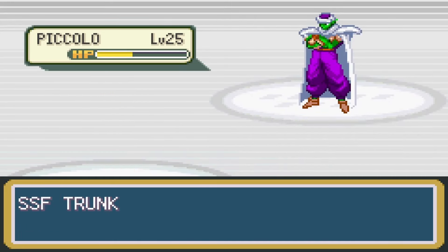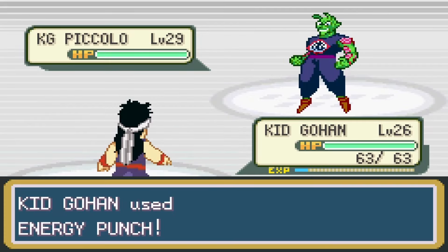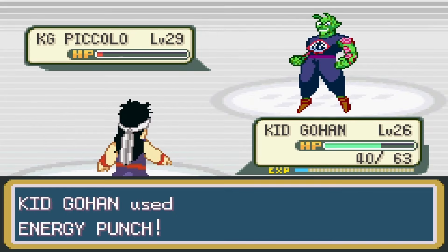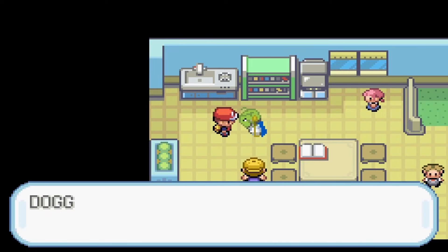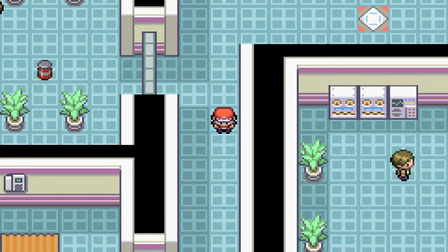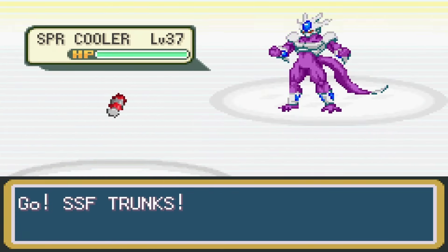Next up was Piccolo, so I sent in Super Saiyan Future Trunks. But Piccolo fired a Special Beam Cannon and one-shot my Trunks, so I sent in Kid Gohan and took him out with an energy punch. Pilaf's last fighter was King Piccolo, but Kid Gohan took him out in two energy punches. After beating Pilaf, I went back to Kami's tower, encountered Garlic, and after beating him, Kami gave us an Ocarina. Now there was one thing left before the filler arc would be over — push Team Pilaf out of Capsule Corp.